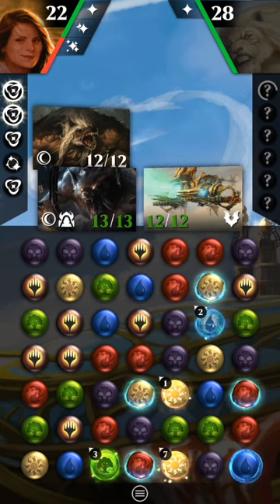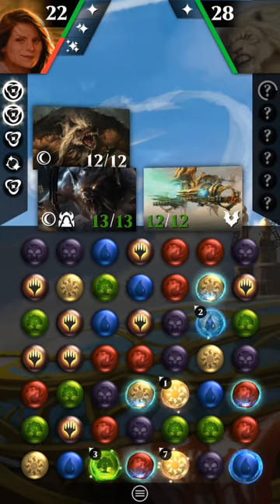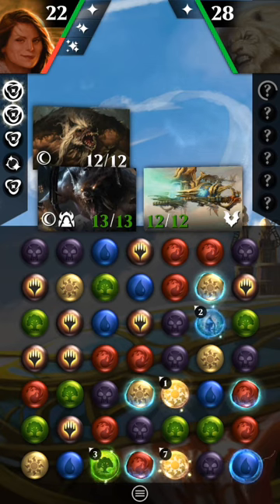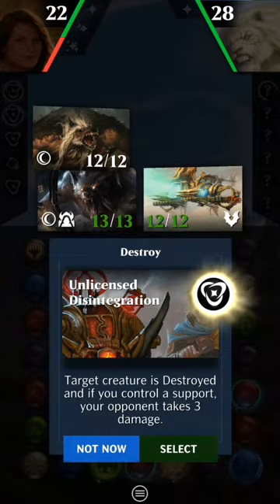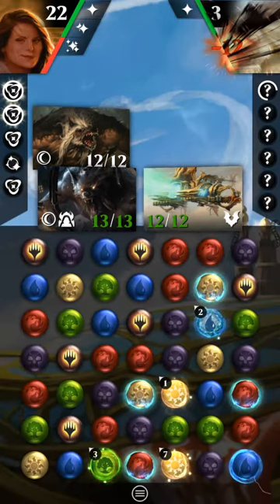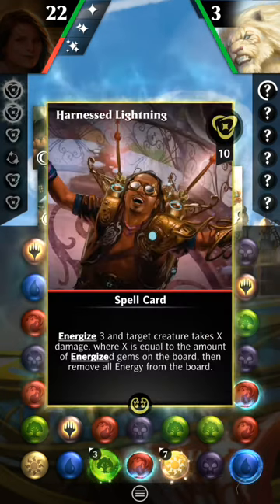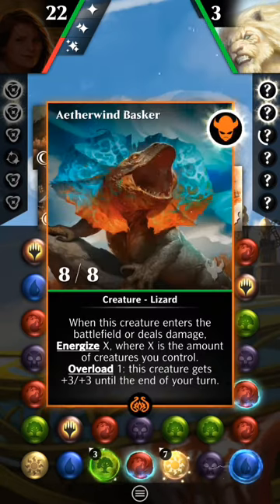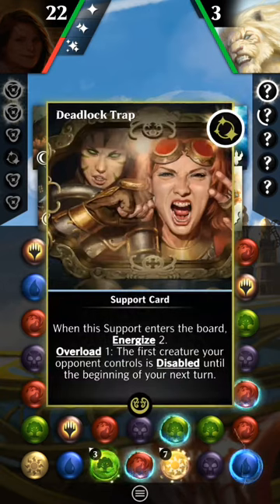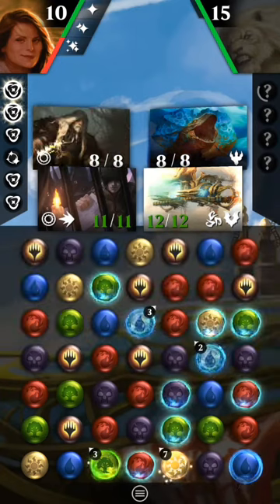I'm really worried about his mana — green and white. I don't see any of those matches. Since I don't see any of those matches, I'm going to match something here on the left side, just out of the way so that the board doesn't get mangled. I didn't want to have a big cascade and then allow him to act. Still casting two things. Good. And he didn't get another turn.